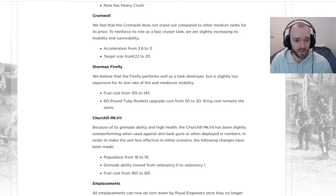The Cromwell gets slight buffs here: acceleration is going from 2.6 to 3.0 and target size is going down from 22 to 20, so it'll be harder to hit and accelerate faster. These weren't really the Cromwell changes I was hoping for — I was hoping for a slight buff to its machine gun, especially so it's slightly better at chasing squads down on retreat, since its machine guns are terrible compared to every other medium tank.